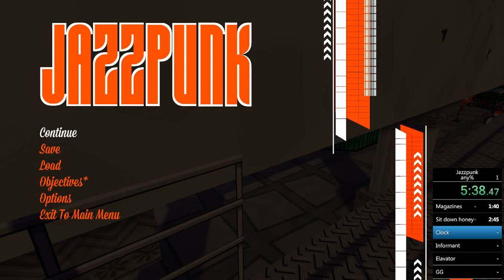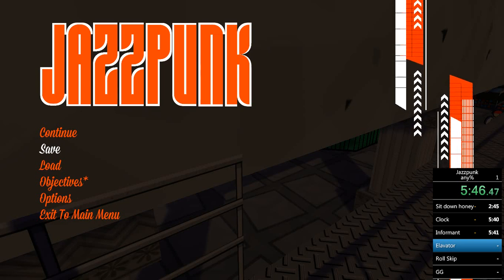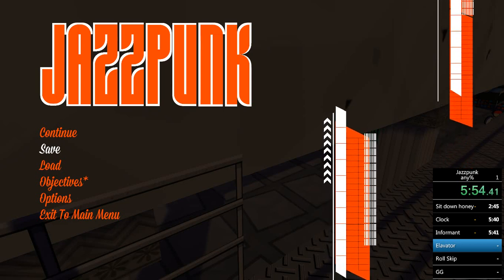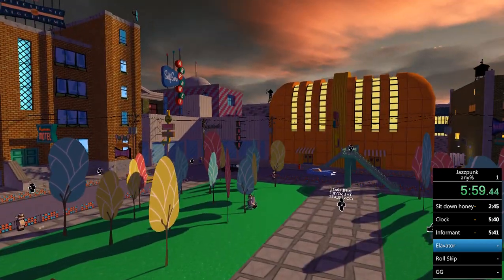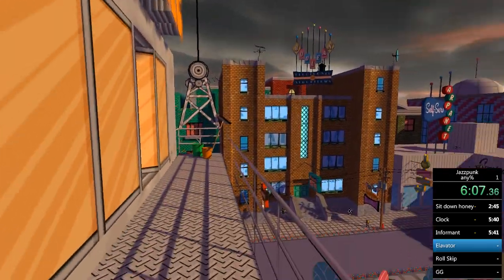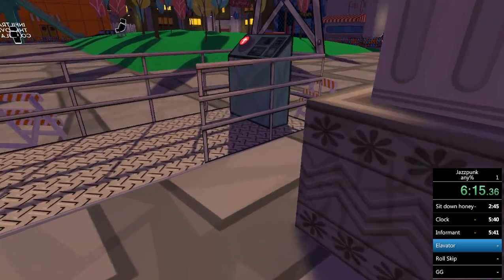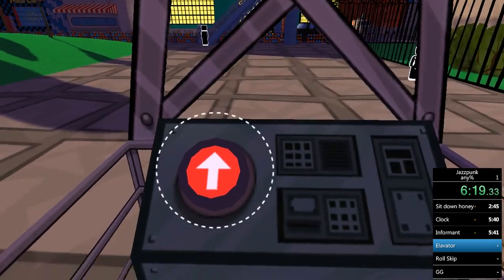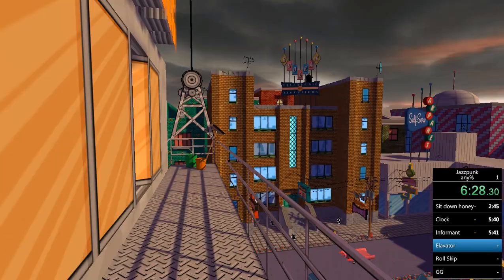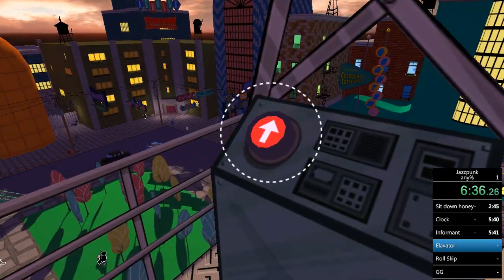This is called the elevator skip. The game doesn't like being saved in the middle of cutscenes — and this elevator moving up counts as a cutscene. So if you save while you're on the elevator and then load that save straight away, you'll skip the little elevator cutscene. All you do is save and then load that exact save, and you're right at the top. That's literally the easiest thing in the run.